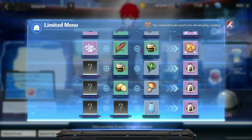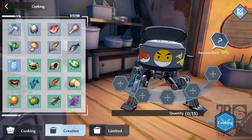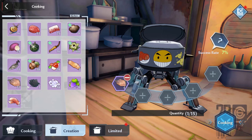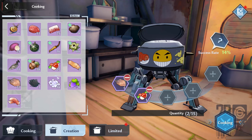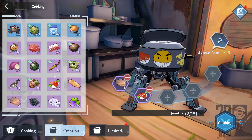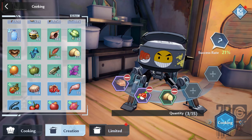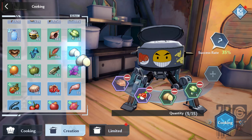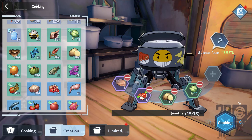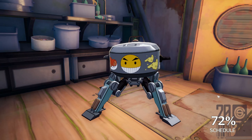To unlock recipes, we will go to a cooking bot and select the creation option. The first recipe we will unlock is braised turkey with apples. You will need four ingredients: one turkey, one apple, and the last two ingredients will be potato and broccoli. To have a 100% chance of unlocking the recipe, you will need to use 15 ingredients in total. Since potatoes are much easier to come by, I chose to use 12 potatoes and one broccoli.